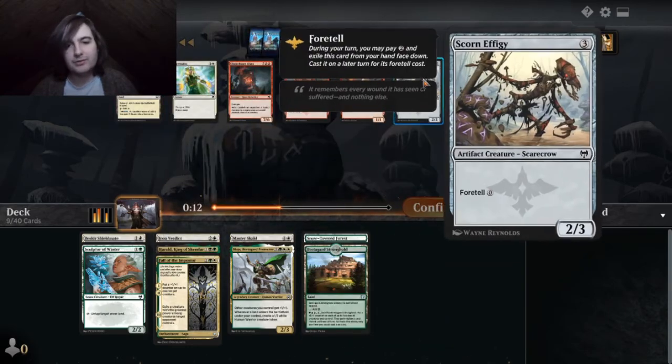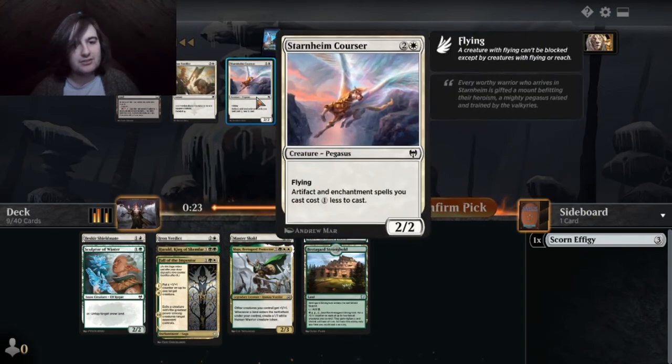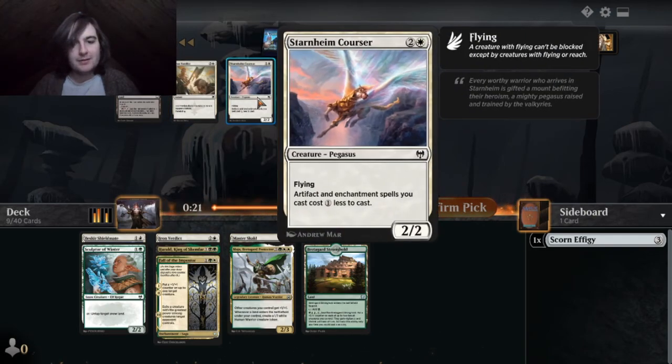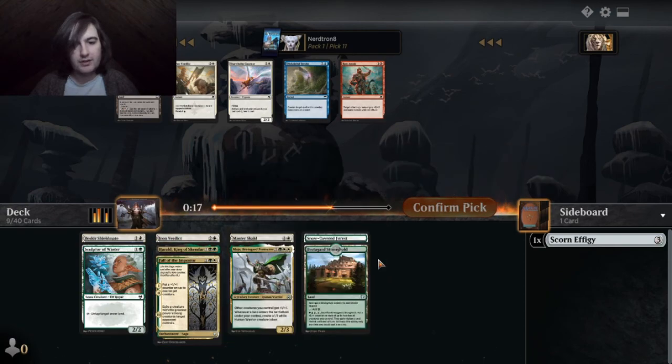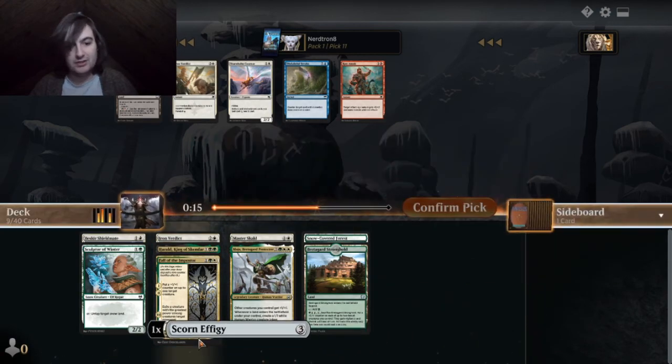B1 blue — exits draw cards. Lands that draw cards should be double blue. Artifacts and enchantments cost one less to cast. So that goes good with our Fall of the Impostor and the Scorn Effigy in our sideboard.